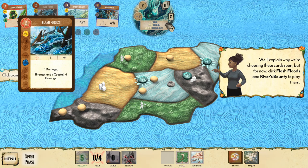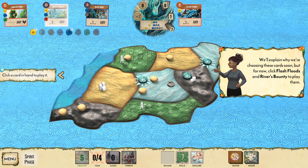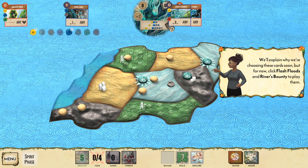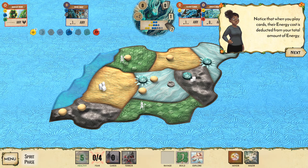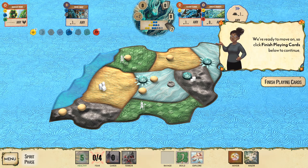River's Bounty lets you gather up to two Dahan — if there are at least two Dahan, add one extra and gain one energy. Notice that when you play cards, the energy cost is deducted from your total. We've played two cards in total, which is our limit right now based on the bottom presence track.